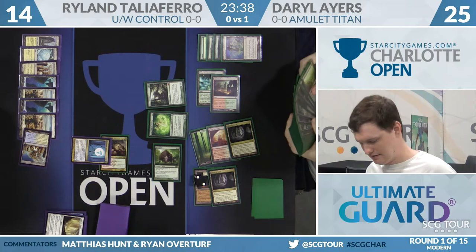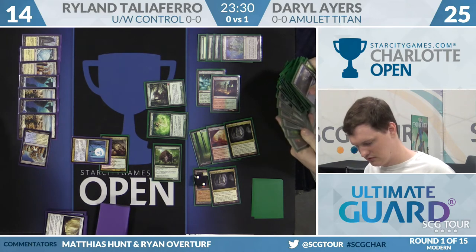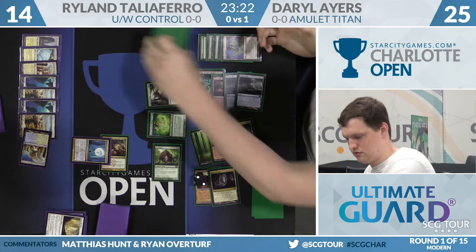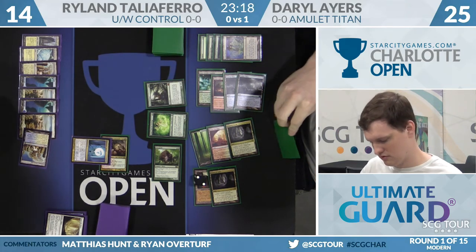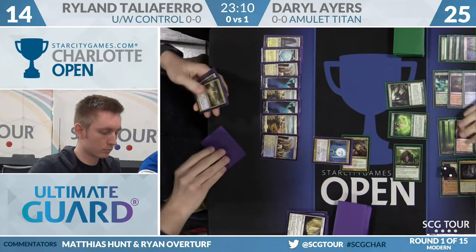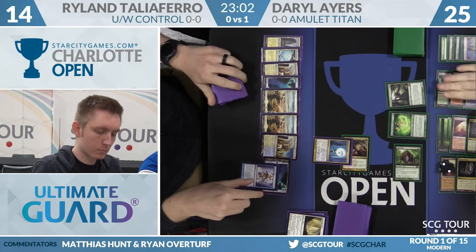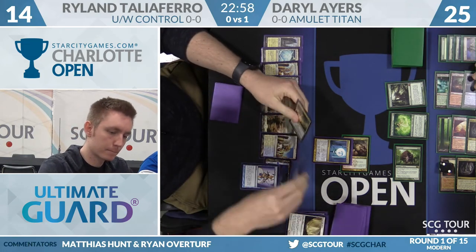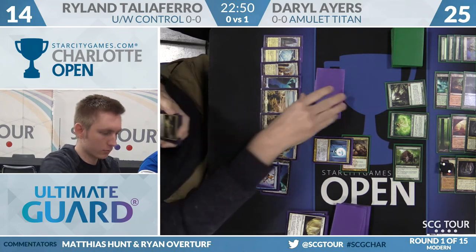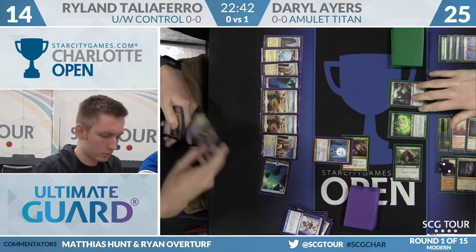It's going to take more than the Beast token. The attack for three is good now, but next turn he's facing down the Colonnade as a blocker. Ancient Stirrings from Daryl — Ryland casts Negate. He's a little flush on counter spells right now. Daryl has an Amulet of Vigor in hand — his hand is Tolaria West and Amulet. He'll make the Amulet, then transmute Tolaria West. If he goes for Summoner's Pact, Ryland has him covered. He does go for Summoner's Pact, and Ryland's going to Dispel it. Ryland had him covered, and this is where Daryl would want something like Mortuary Mire — that's where that card comes in.